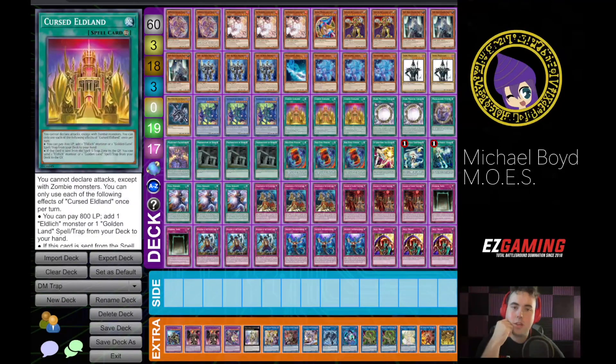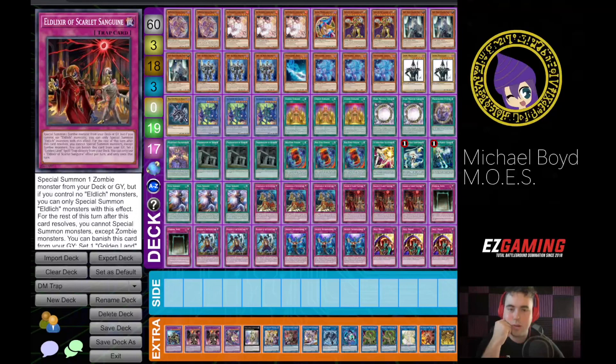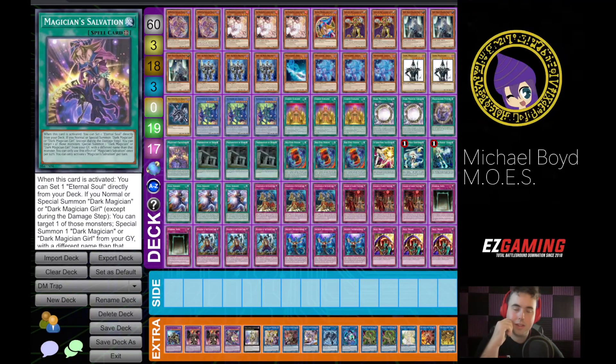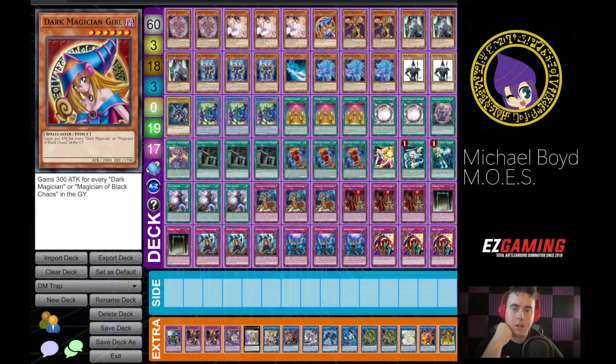You can mess around with these ratios — like you could try two Eldland with two of each of these. Sanguine's probably always three. You can cut one Eternal Soul because you're technically playing three Eternal Souls since you play Salvation. I've even almost gone as far as cutting Dark Magician Girl and replacing it with Mahad or Mana. There are infinite possibilities with the deck — IOC is a really good card; it kind of helps you prevent bricking and you can put your bricks back in your deck.